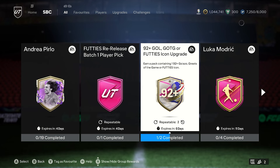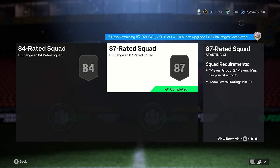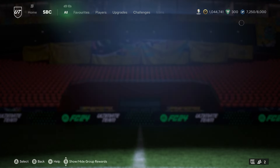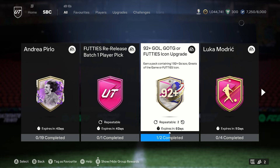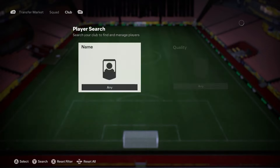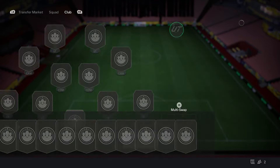We've got the 92-plus Galazzo Great to the Game or Footies Icon Upgrade. This is going to be the Footies Team 1 at the moment. I'm assuming they're going to bring one out every week, and it's just going to be an 87 with a Team in a Season or Team of the Week and an 84. So very good requirements, and you can get it done twice. With all of the upgrades we've got, I think it's an absolute no-brainer to do.